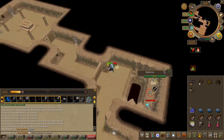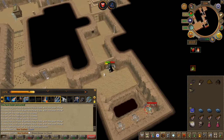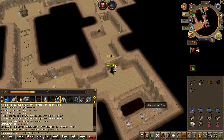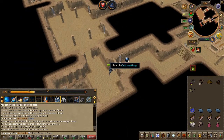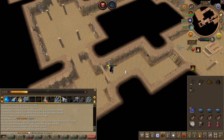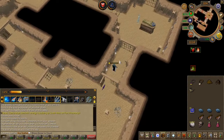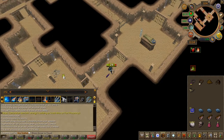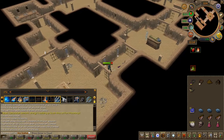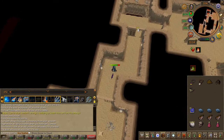Everything you did on the west side, go ahead and do so on the right side — it's exactly the same. Slay the zombies and the mummy. Once both sides are complete, head to the center room. The traps are now disabled so you can just run along.